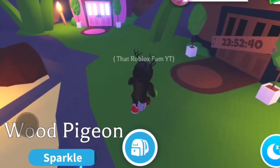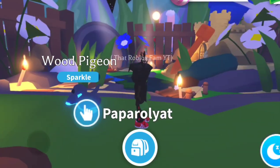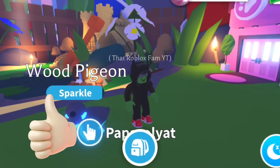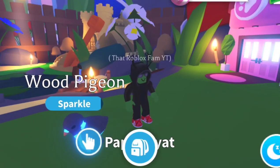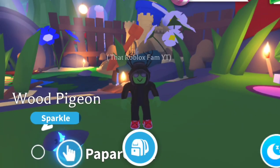Hi paparollia, this is that Roblox fam, welcome back to Adopt Me. It's week 2 of Springfest — we are getting 2 brand new toys, 2 brand new strollers, a new vehicle called a flower truck vehicle which is available for eggs in the shop, and also we are getting 2 brand new pets.